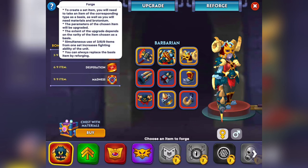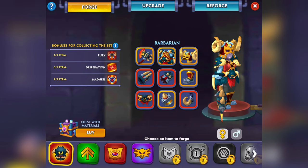To create a set item, you need to take an item of corresponding type as a basis, as well as needed materials and protonium. The parameters of the chosen item will be upgraded — the extent of the upgrade depends on the rarity of the item chosen as a basis. Simultaneous use of three, six, or nine items from the set increases the fighting ability of the unit. You can always replace basic items by reforging.